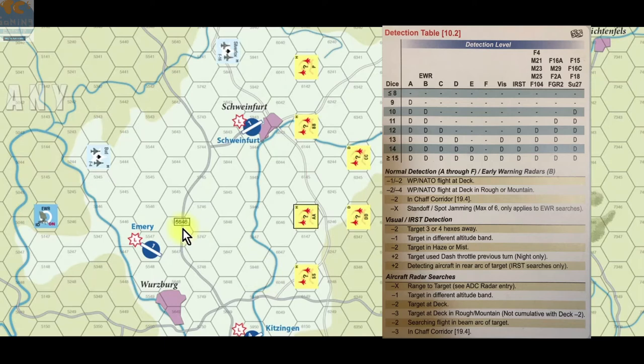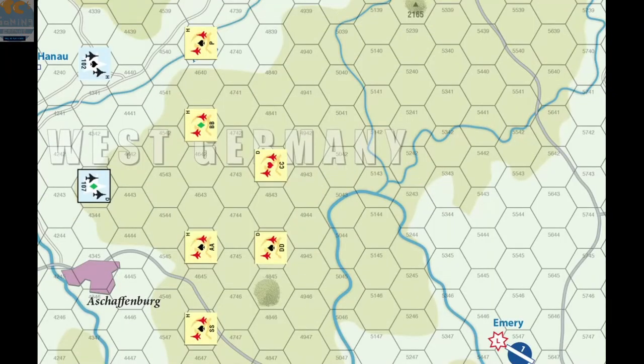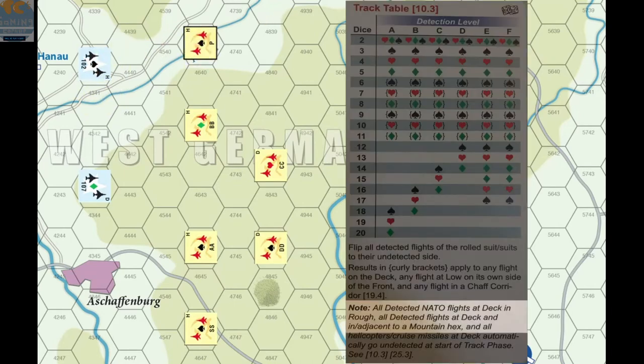That is all there is for detection. Next I will show you how to lose detection, which takes place in a different phase of the round. Once detected, how do you lose detection? There are a couple of ways to automatically lose detection. The first way is during the movement phase: if two flights engage in air-to-air combat, at the conclusion of the combat they become undetected. During the track phase, all NATO flights on the deck in rough terrain become undetected. All flights on the deck adjacent to or in a mountain hex become undetected. So here, NATO flight 107 in the rough becomes undetected. Delta Delta Warsaw Pact flight adjacent to a mountain hex on the deck becomes undetected. Warsaw Pact flight Charlie Charlie on the deck in rough but not adjacent to a mountain hex does not become undetected.